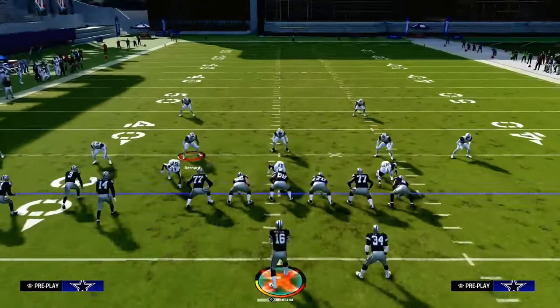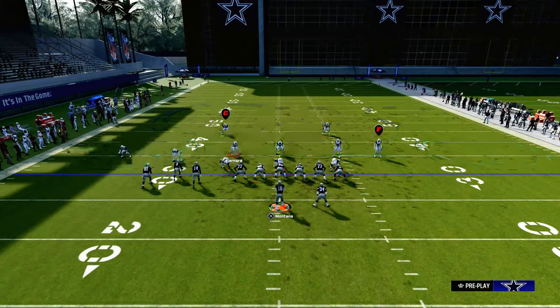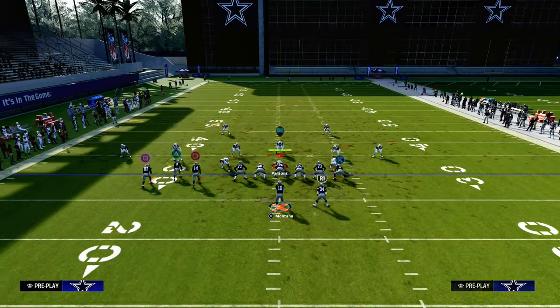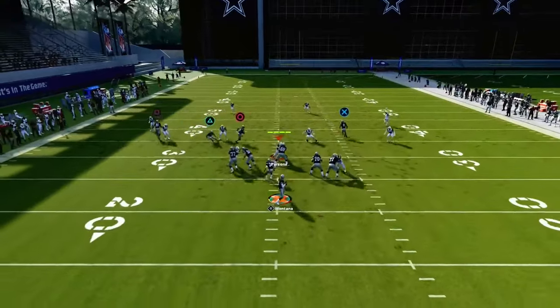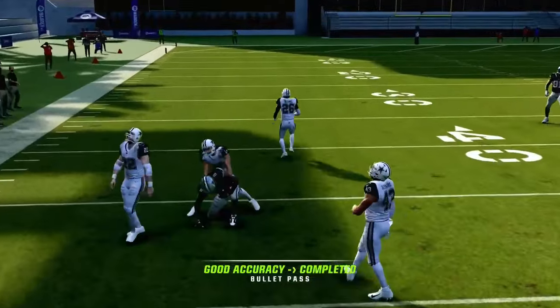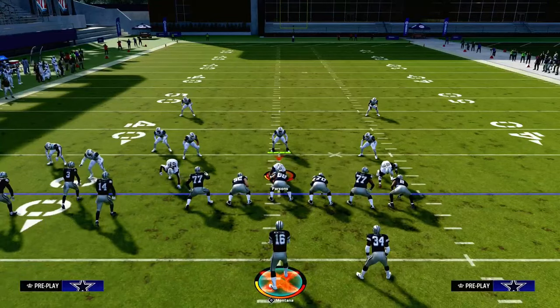They have to have a middle third defender to take away the post, they have to cover the flat, and they have to have a flat zone — it's just a lot they have to do defensively to have a chance at stopping this concept. And if they sit down on the slant, you can still throw the post before it gets to the cloud flats and possession-catch it just like that. The slant post concept is super effective for beating every kind of defense in Madden.